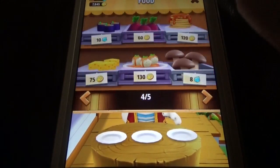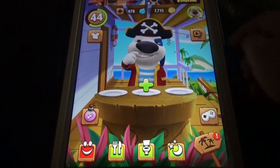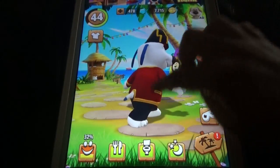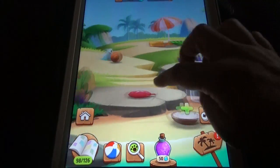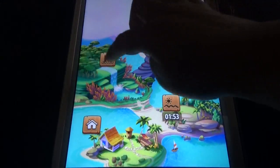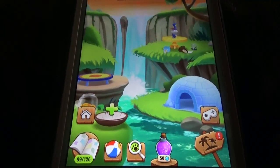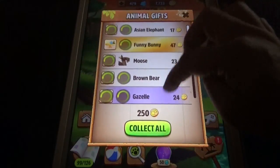In My Talking Hank there are no regular portion items - just two portions: an energy portion for 5 diamonds and a baby portion for 150 diamonds. There's no adult portion, so he has to stay as a baby. You can pamper him to increase the happiness meter. You have to put food here - the more different food you put, the more different animals will come. There are 126 total animals and I have 99.